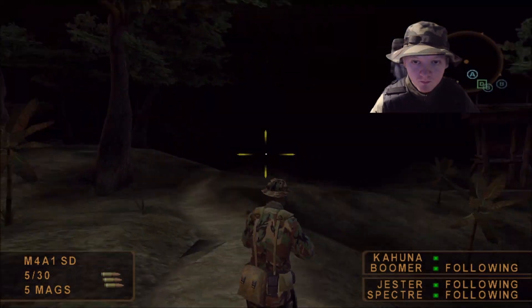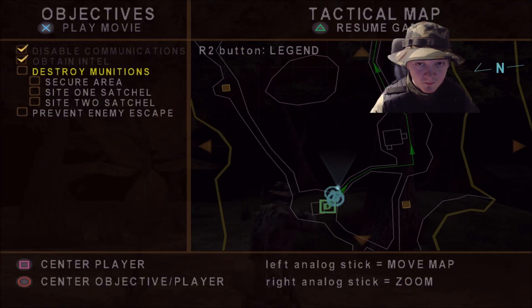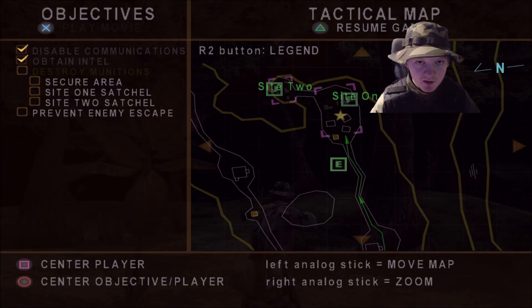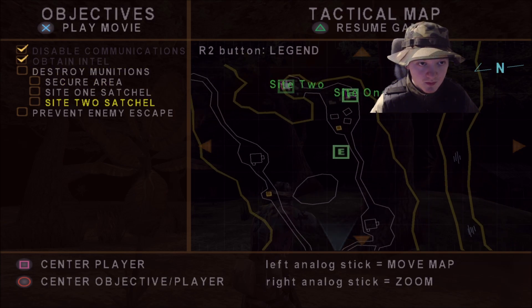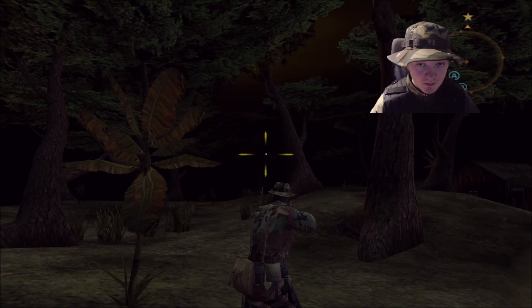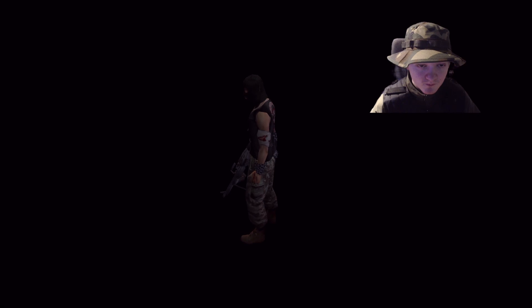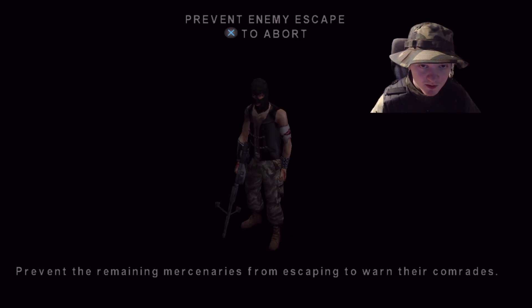HQ, we've gathered intel on the marine hostages and their current location. Destroy the munitions — there's a big munitions dump. Prevent enemy escape. Prevent the remaining mercenaries from escaping to warn their comrades.